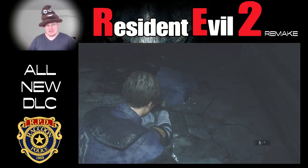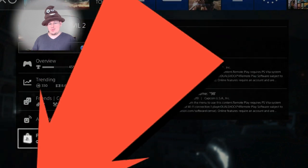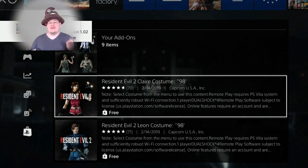Go to your add-ons, go to Resident Evil 2, and search to see if the brand new skins have come out — and they should be available for free. That's right folks, for free.